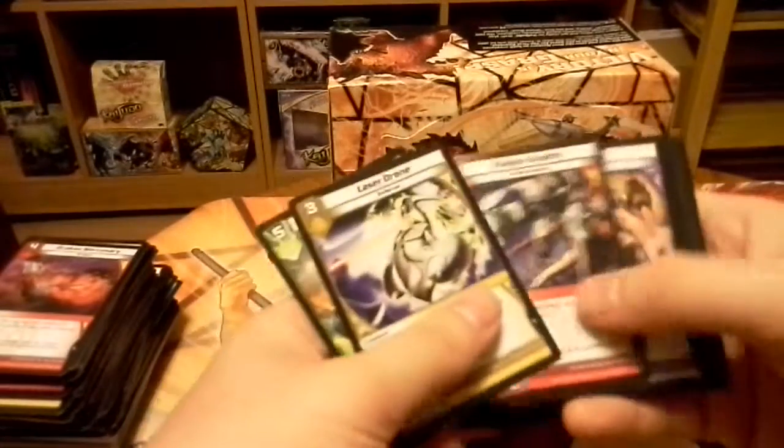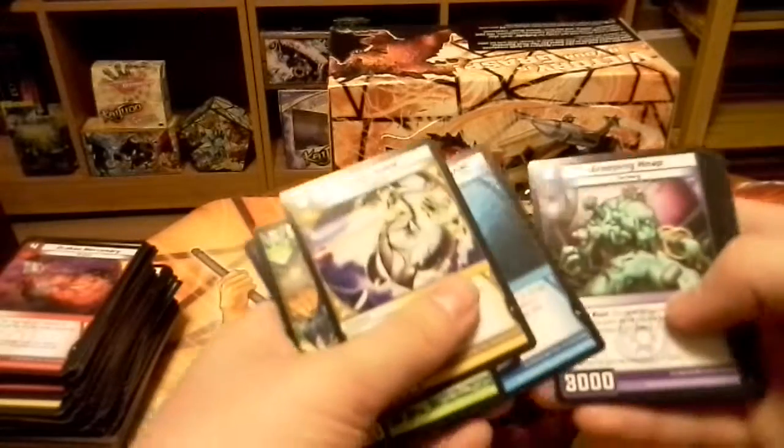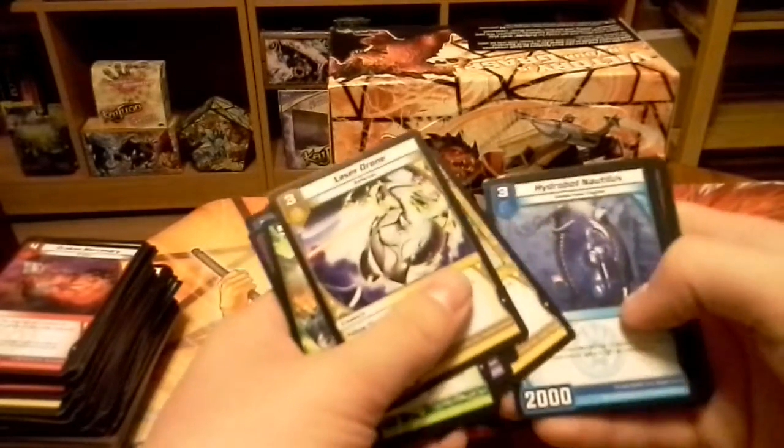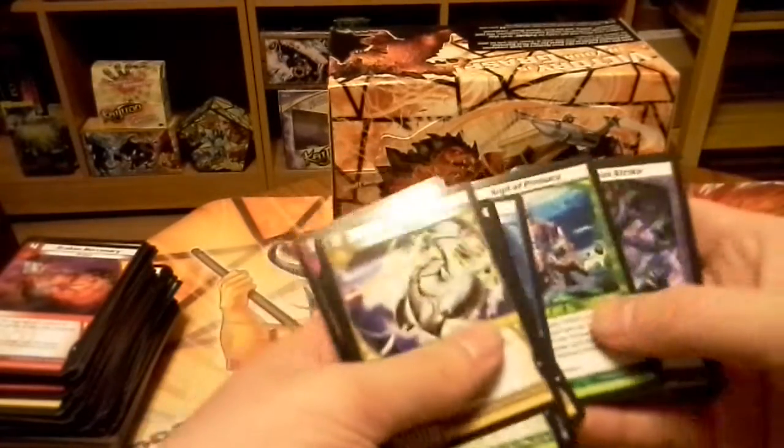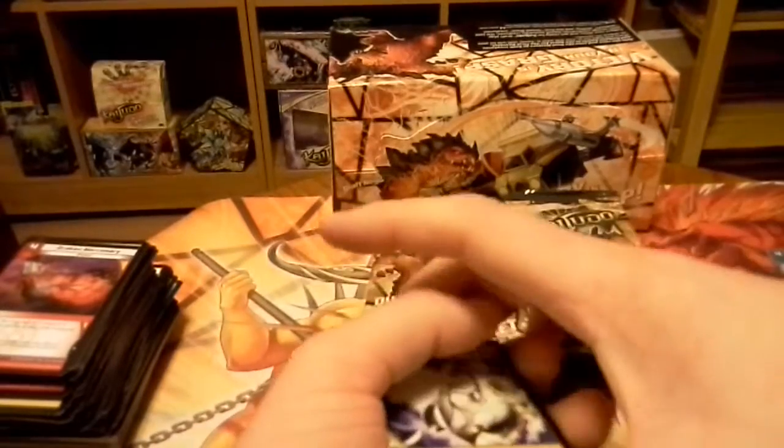Laser Drone, Barb Crusher, Railgun Raptor, Fumes, Steadfast 4-Wall, Creeping Heap, Safe Passage, Hydro Bot Nautilus, Violet Puffer, Rally Bot, Cyberlord Wakiki — these are Rare. Civil Primacy, Grievous Strike, and Aqua Inquisitor.